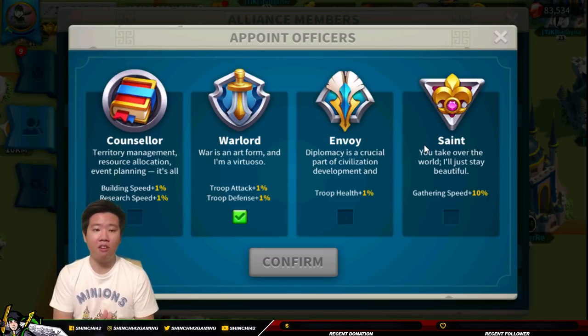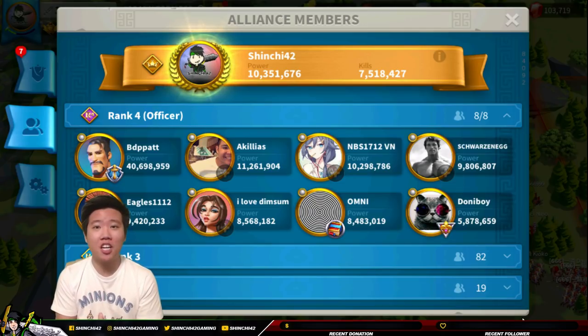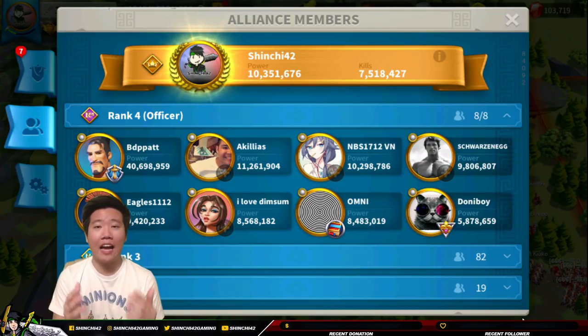There are also buffs for the officer roles. I like to rotate the buff, especially for the saint, giving it to officers that need it so they can gather a lot faster and grow. For the counselor buff, you can also lend it to another officer if they are upgrading. It really depends on how you want to operate your alliance. Let me know in the comments if you have a different approach or better tips on how to become a better leader — I am always here to improve.